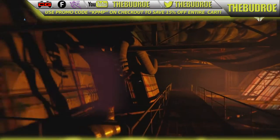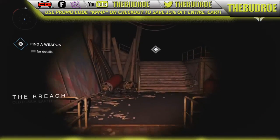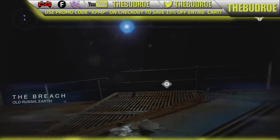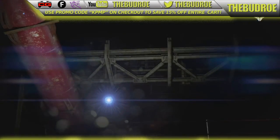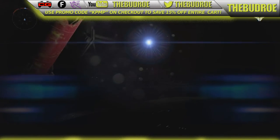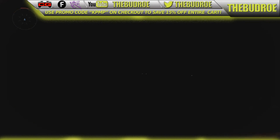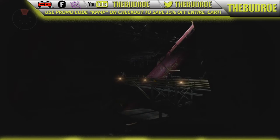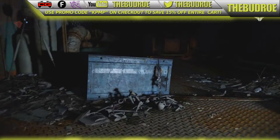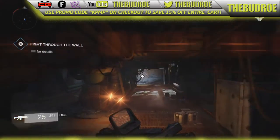I need to find you a weapon before the Fallen find us. Quiet - they're right above us. I just seen one. Can I crouch? Yep, there we go. Fallen thrive in the dark - we need more light. There he is. Oh shoot, there's another one of these hardened military systems. What are those blue lights? Those eyes? There's a gun right there - let me get it. I got this Kavistov G7G-02. Let's do it.